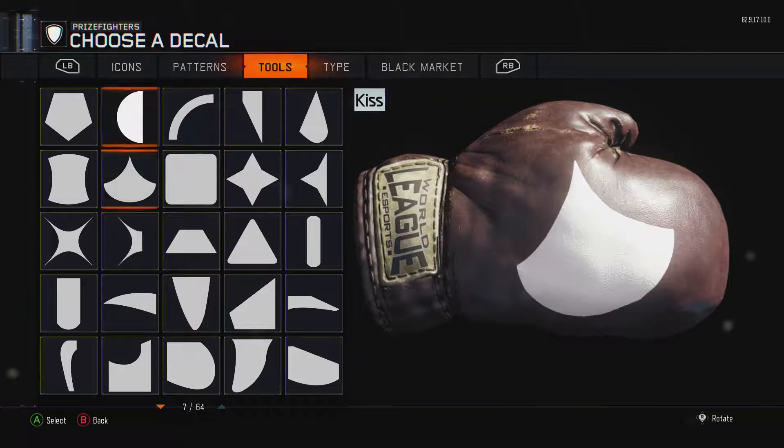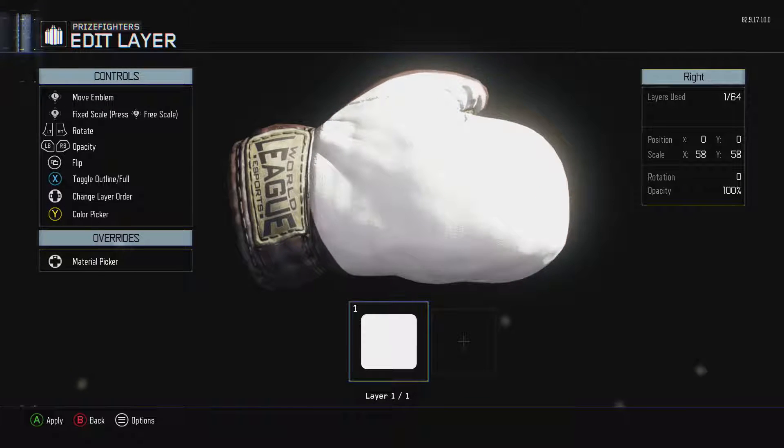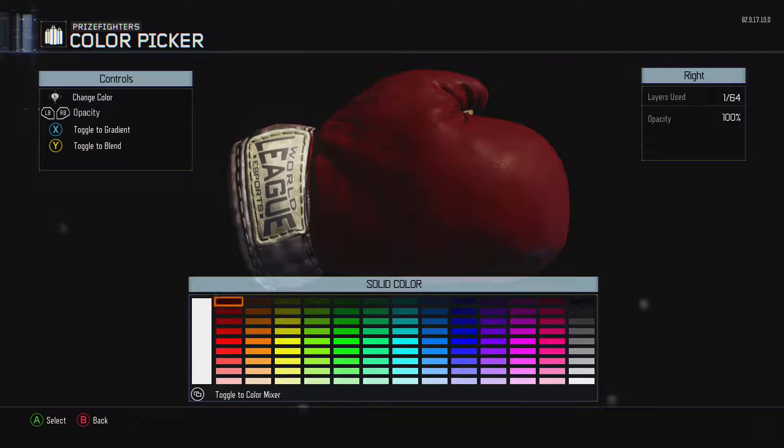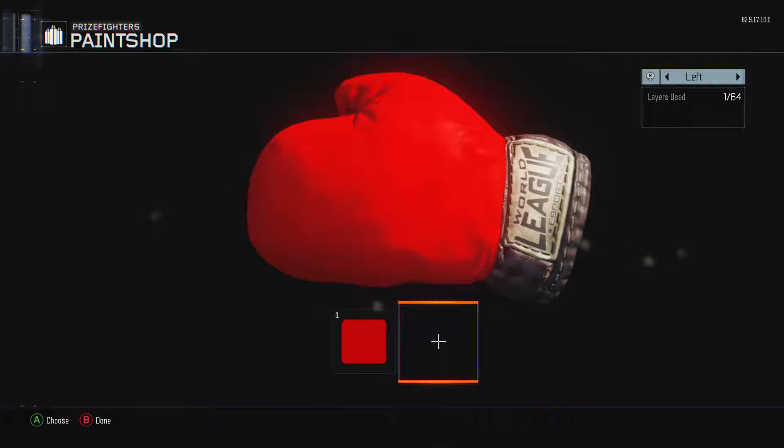We're going to switch it to the other side and do the exact same thing, so that both sides have the same paint and the same camo on it. Then we're going to select the same color, and there we go.